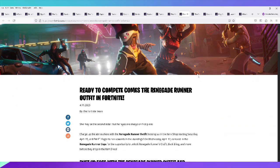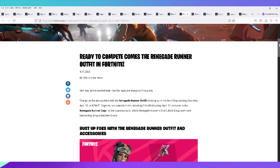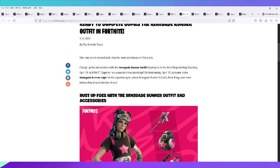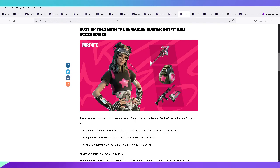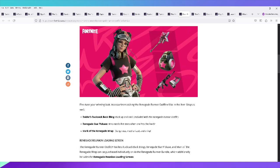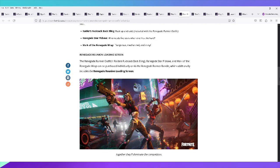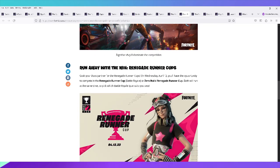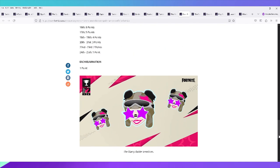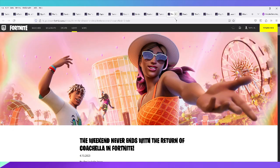On April 15th, the Renegade Runner outfits released — very pink and black with stripes on the arms. I didn't get it, but it included a back bling, pickaxe, and the Renegade mark. There was also a Renegade Renavendal bundle that included a loading screen. A cup was also held but I don't participate in those — you could've gotten an emoticon from it.